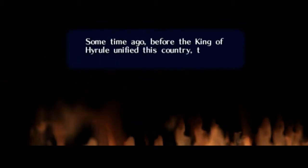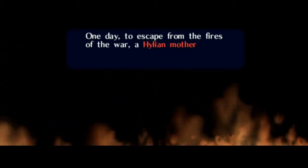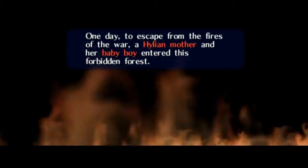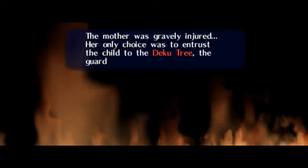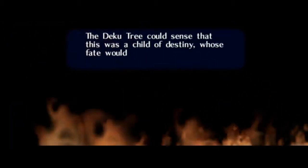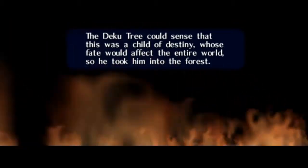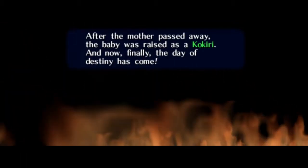"Some time ago, before the king of Hyrule unified this country, there was a fierce war in our world. One day, to escape from the fires of the war, a Hylian mother and her baby boy entered this forbidden forest. The mother was gravely injured — her only choice was to entrust the child to the Deku Tree, the guardian spirits of the forest. The Deku Tree could sense this was a child of destiny whose fate would affect the entire world, so he took him into the forest. After the mother passed away, the baby was raised as a Kokiri, and now finally the day of destiny has come."